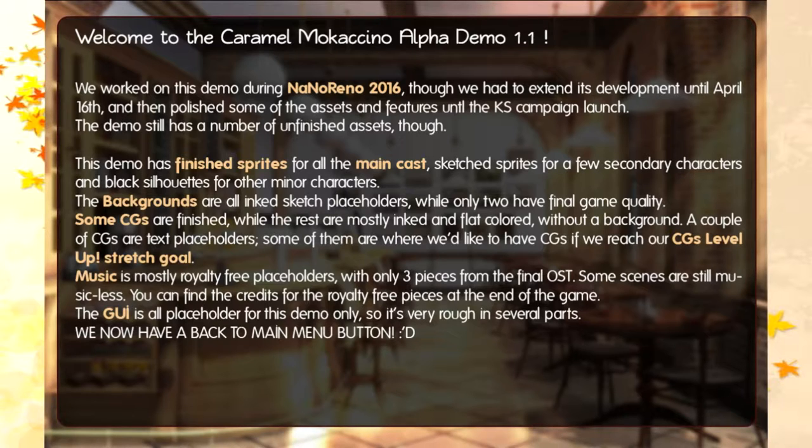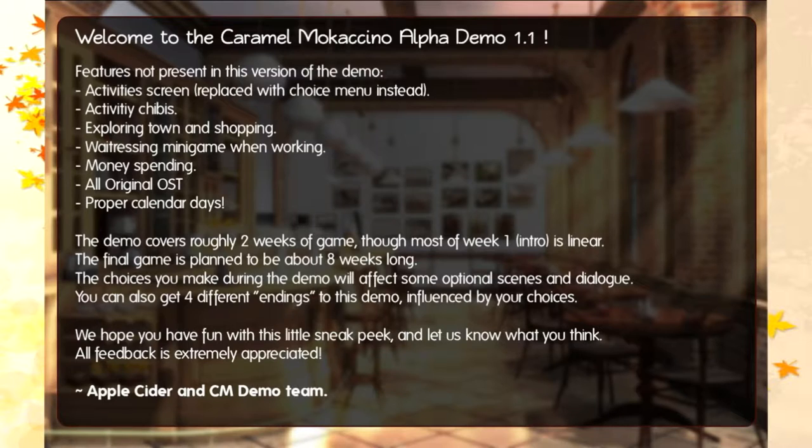Music is mostly royalty-free placeholders with only three pieces from the final OST. Some scenes are music-less. You can find the credits for the royalty-free pieces at the end of the game. The GUI is a placeholder for this demo only, so it's very rough in several parts. We now have a back-to-main menu button — yay! Features present in this version of the demo: